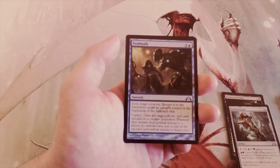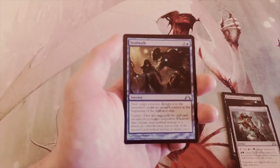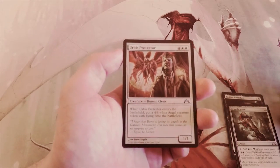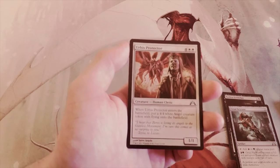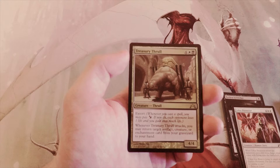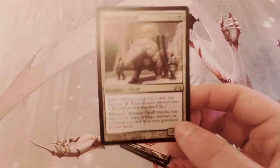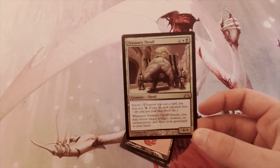Voidwalk features cipher — it's a sorcery for four that exiles target creature and returns it at the beginning of the next end step. Cipher lets you attach it to a creature and copy the ability whenever it deals damage to a player, which is fantastic, but not good enough here. Urbis Protector costs six and is a 1/1 that puts a 4/4 white creature with flying onto the battlefield — strong, but I'll pass. Treasury Thrall is a 4/4 for six with extort, and when it attacks you may return target artifact, creature, or enchantment card from your graveyard to hand. This is definitely my pick — no foil, so the pick stands. Extort is fantastic, it's a decent bomb, 4/4 is solid in limited, and the recursion makes it even better.